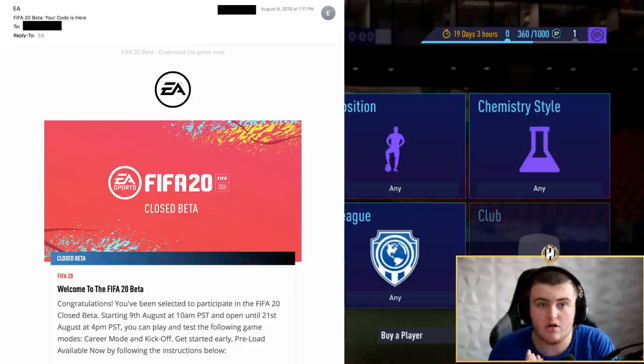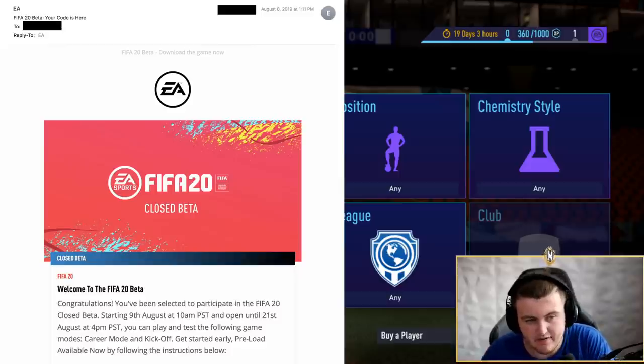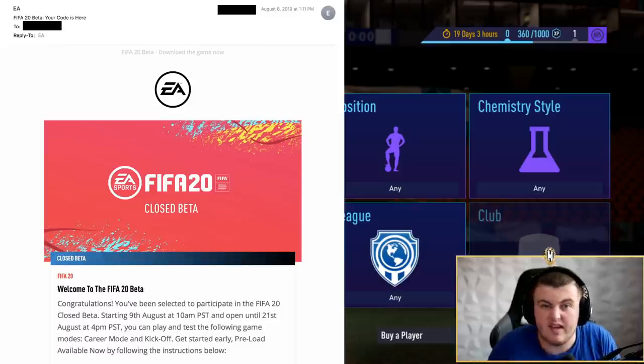This is what the email usually looks like when you receive a FIFA 21 beta code — it will tell you exactly what code you have and give you the code. The one on screen right now is for career mode and kickoff. Usually the last week and a half to two weeks, everyone gets access to ultimate team. I don't know if they do the same thing this year, but going off previous years it's been the same, so I'd guess they do exactly the same.